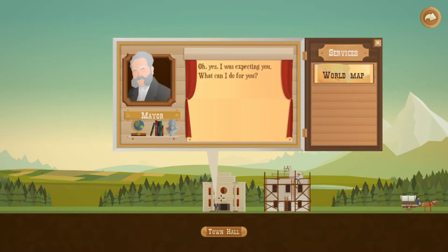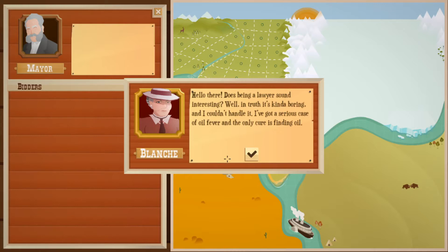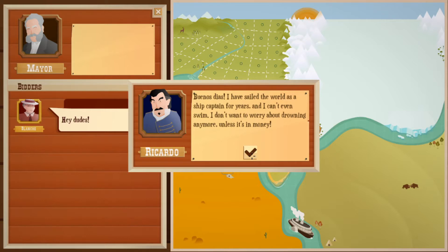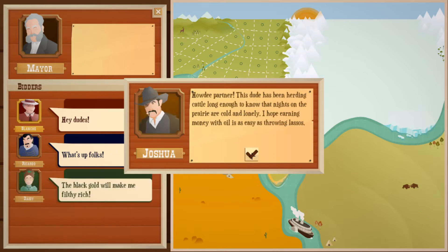Uh-oh, we're just gonna get loans. Let's look at the world map. First let's introduce ourselves. 'Hello there darlings — does being a lawyer sound interesting? Well, in truth it's kind of boring. I got a serious case of oil fever! Buenos dias — I sailed the world as a ship captain for years and I can't even swim. I don't want to worry about drowning anymore unless it's in money! I made a nice living in real estate but it's time for a new business plan — I'm going underground. Howdy partner — this dude has been herding cattle long enough to know the nights on the prairie are cold and lonely!'